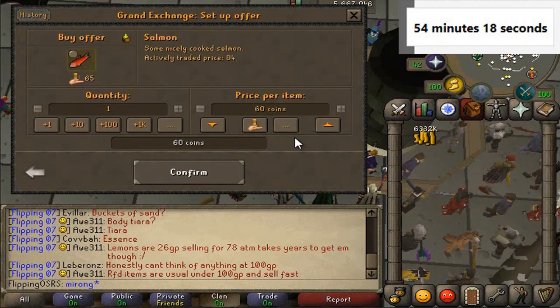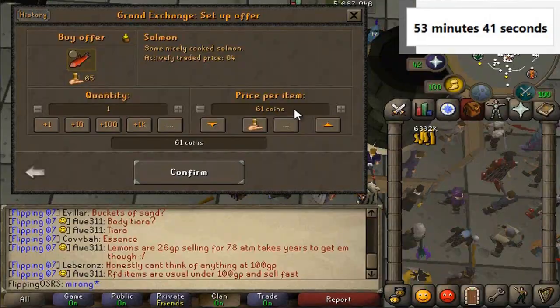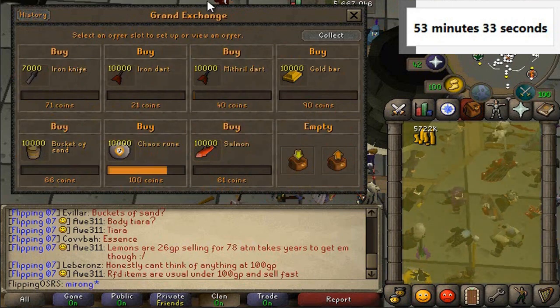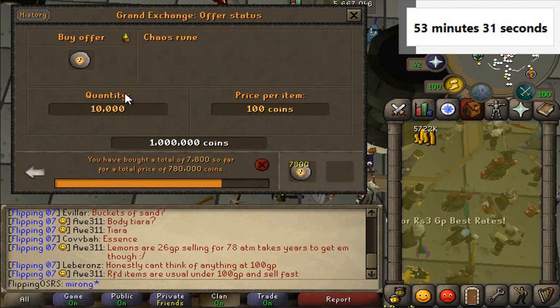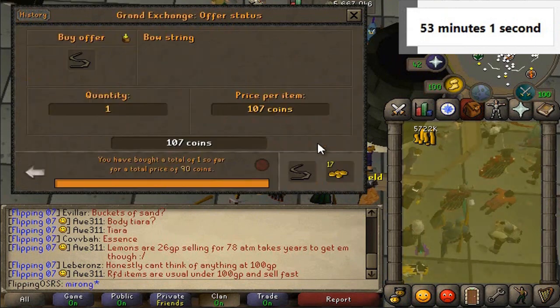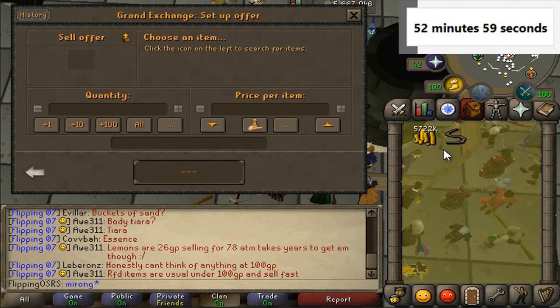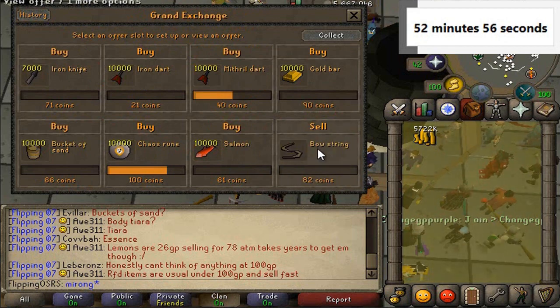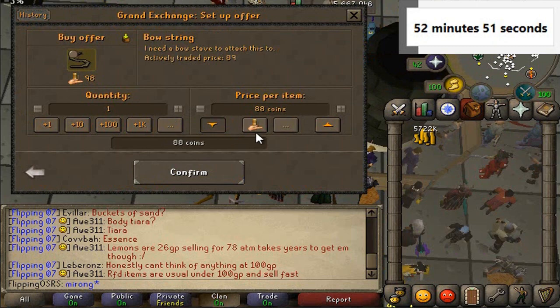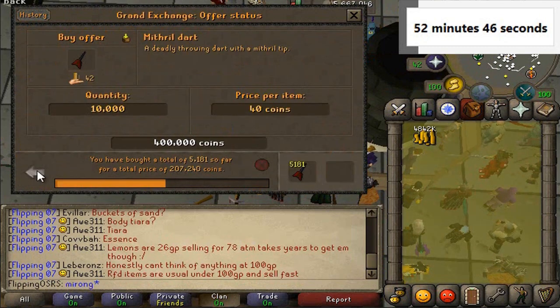Salmon has a 5 GP margin as well, not too bad. I'd love to see how much cooked salmon comes through the game — about the same. So 10k salmon. We have some mithral darts coming in. We got a ton of chaos runes too — not bad. I remember doing bow strings quite a lot; they tended to have a 2 or 3 GP margin and they flipped pretty quickly. 2 GP on bow strings — we'll definitely do that. 10k bow strings. Mainly the metal darts as well as the chaos runes are coming through.